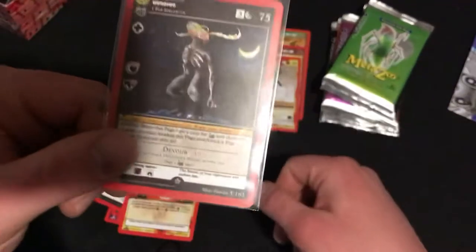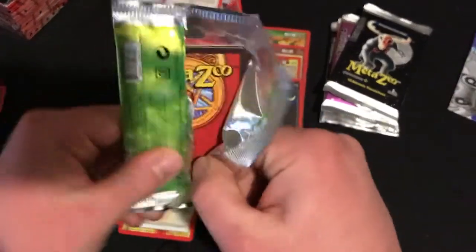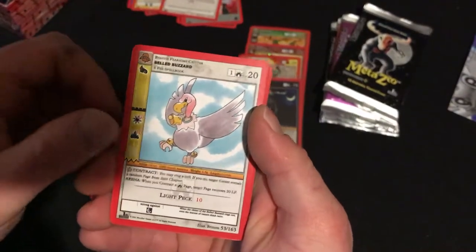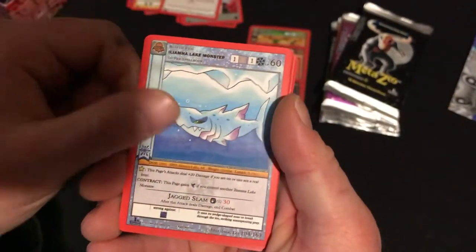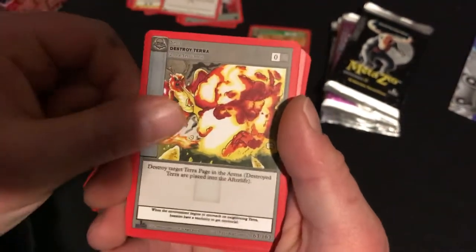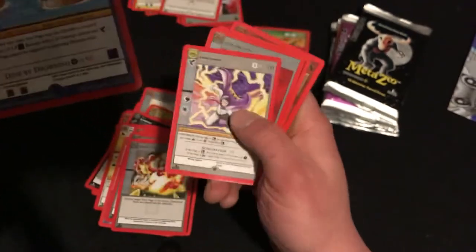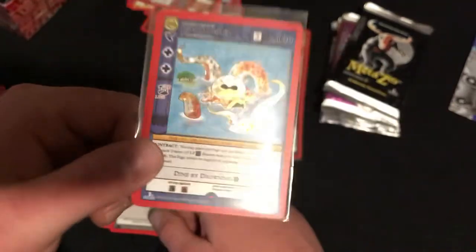We get a full one to go pop off. There's also a Mothman. Bell Buzzard, Cosmic Warp, Sand Squank, Lake Monster, Death, Sinister Shadows, Destroy Terra, and a Reverse Foil Oklahoma Octopus. That's nice. Another Rare. Pretty sweet.